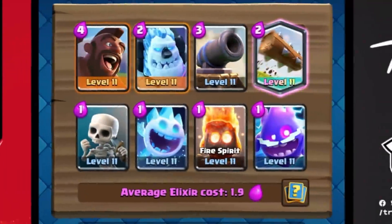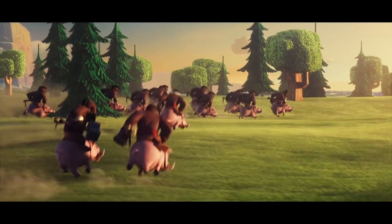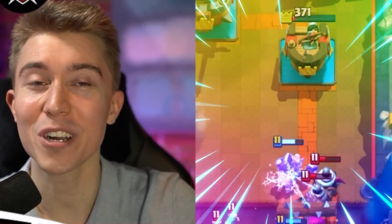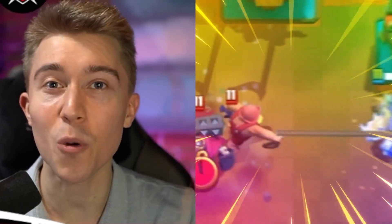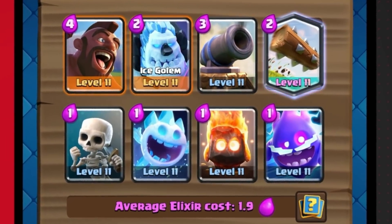Hey, what's up guys! We are back again with the fastest cycle Hog Rider deck in Clash Royale that actually works. We've got a 1.9 elixir deck with four 1-elixir cards. No matter what, we can cycle four cards and get quickly back to a Hog Rider with only 4 elixir spent. I'm able to get multiple Hog Riders on the map with Ice Golems, and even if they've got Tornado or Fisherman, they're not going to be able to stop me. Let's embrace the memes and assert dominance with this Hog Rider fast cycle deck.